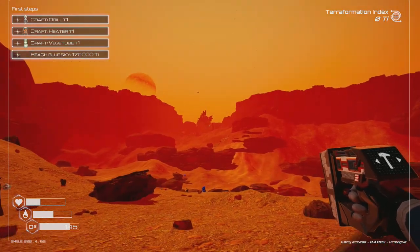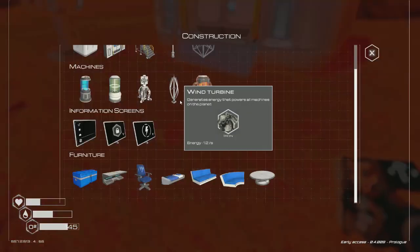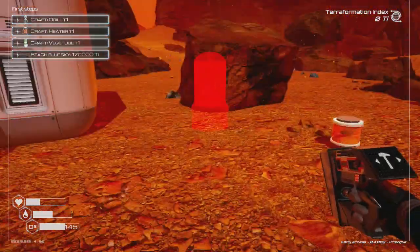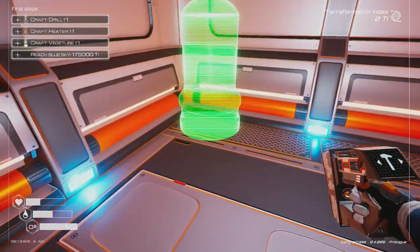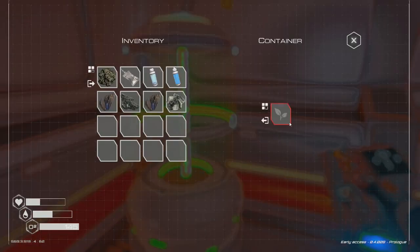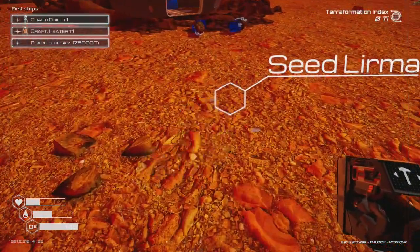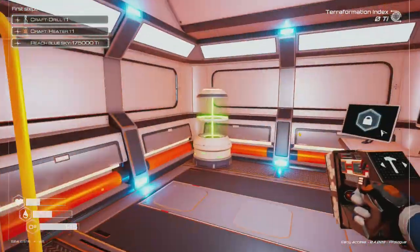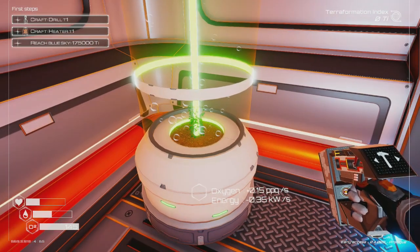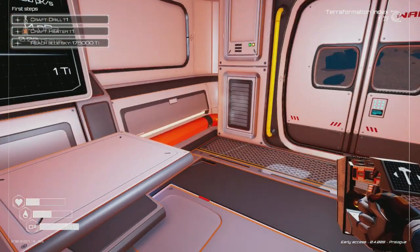I spotted an unknown ship — I'm definitely going there first. But I need to place the veggie tube inside, not outside apparently. Putting it in the room. Opening the veggie tube — placing the seed larva in. There we go, seed larva is in! Our oxygen is actually going up now — fantastic!